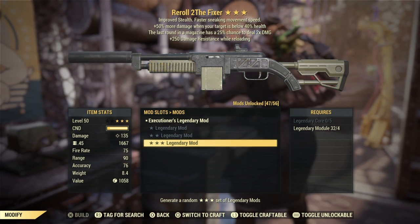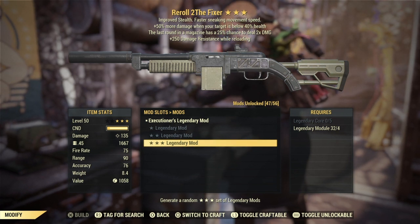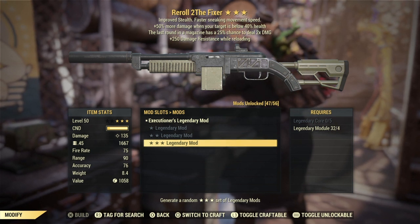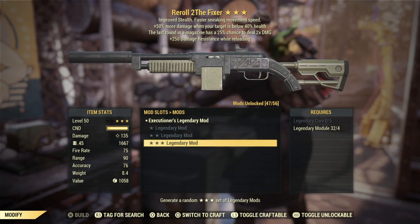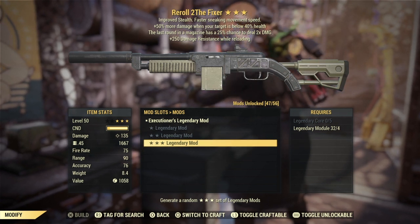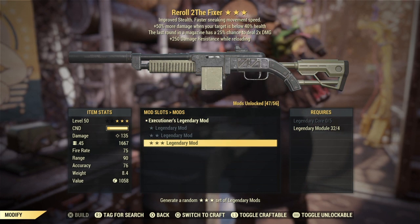Executioner's, last round in the magazine has a 25% chance to deal extra damage, and damage resistance. Executioner's is not bad — that would be really good with explosive. You'd be surprised how quickly the bottom 40% health vanishes on an enemy with the executioner's prefix.